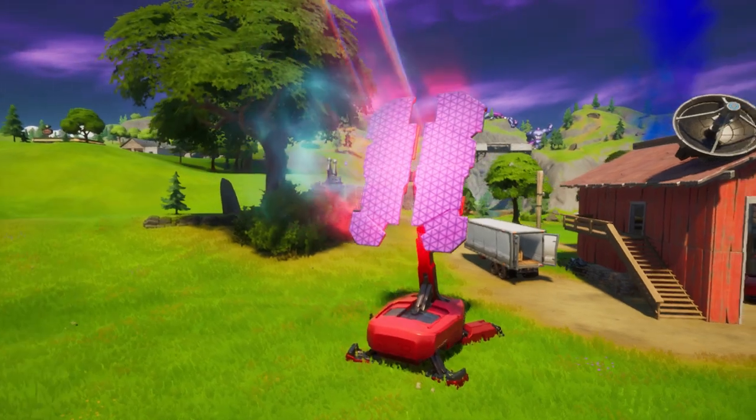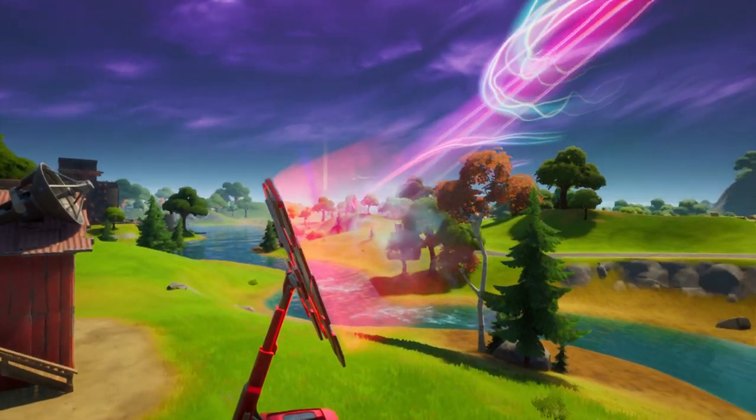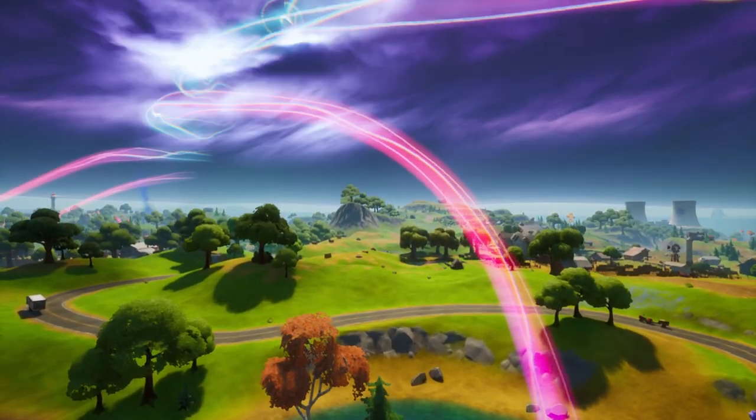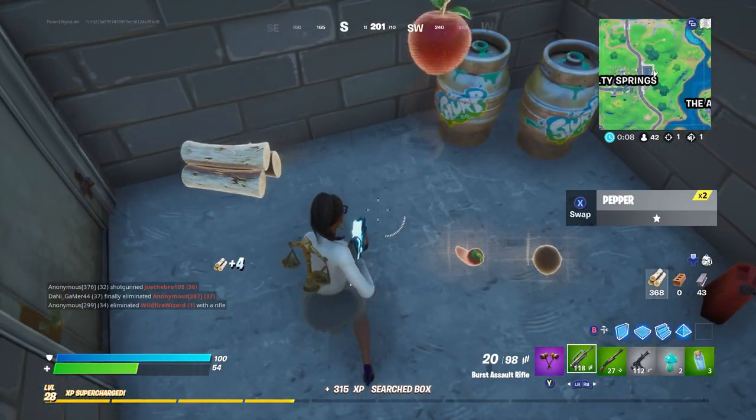First thing we're going to take a look at is the beacons — their status and what's going on with them. You can see them on screen right here. They have progressed a ton. They're making this whole whirlpool-like outline around the entire top right corner of the map.